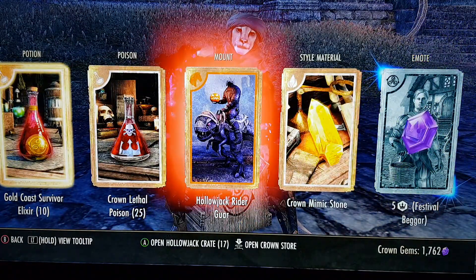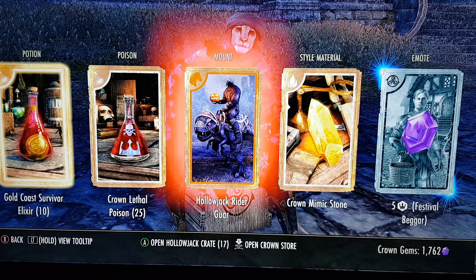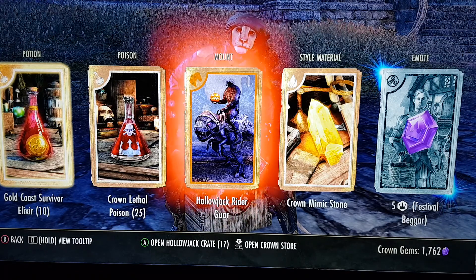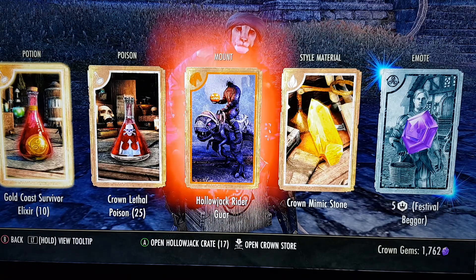There's a mount right there — Hollowjack rider guar! I don't know if that's a radiant mount or not offhand, I'll find out here afterwards, but that's pretty cool.